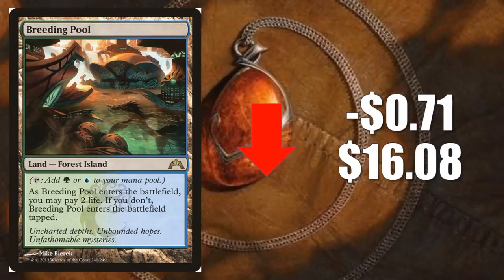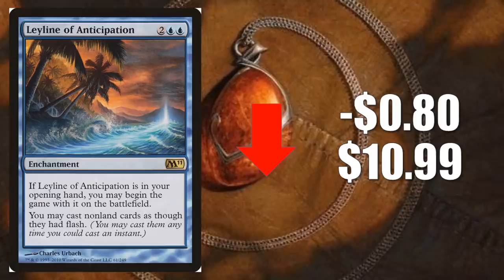I would expect this card to maybe settle down for the next few weeks, but then it could go back up again as the next standard season kicks off. Leyline of Anticipation is our second honorable mention — this is the one from Magic 2011. It goes down 80 cents to $10.99.